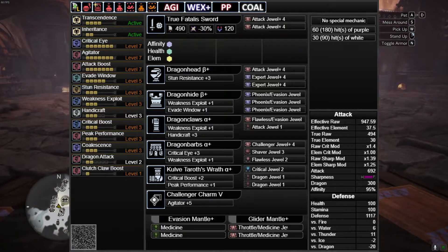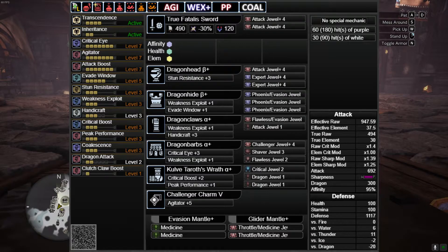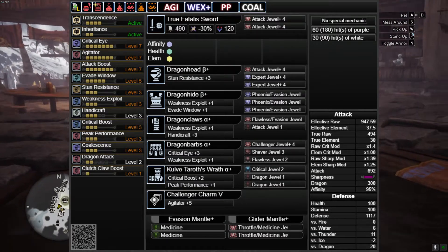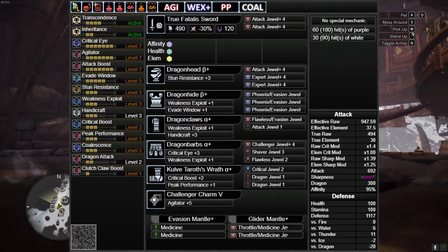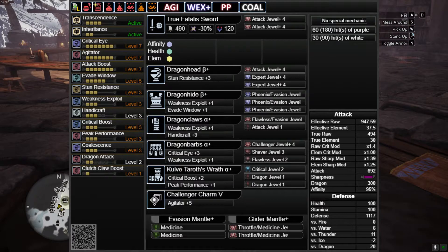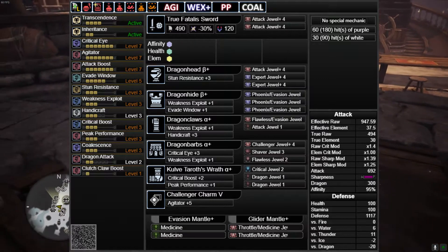True Fatal Sword again with Affinity, Health, and Element, and two level 4 Attack decorations in the weapon. Dragonhead Beta Helmet with an Attack 4 and two more Expert decorations. Dragonhide Beta Chest with Phoenix Evasion times 3 — it could be Phoenix Protection if you wish, I just prefer Evasion. Dragon Claws Alpha with Flawless Evasion and Attack. Dragon Barb Alpha Waist with Challenger, Dual 4, Shaver, and Flawless.